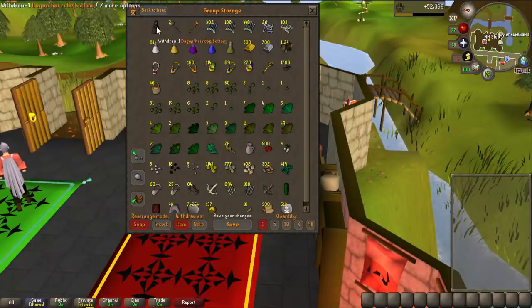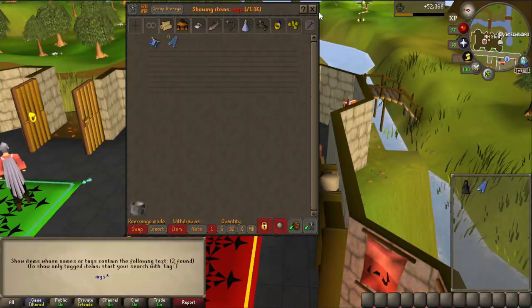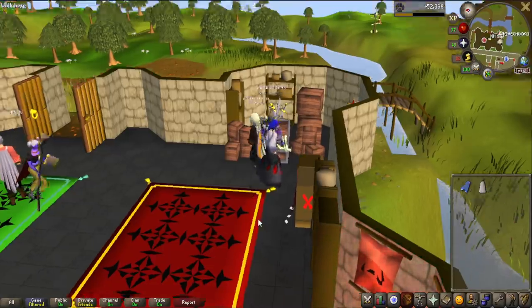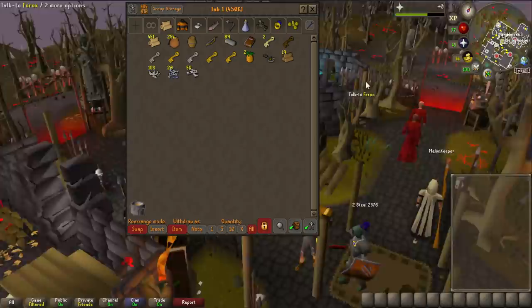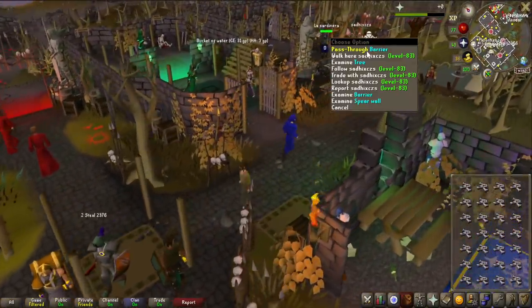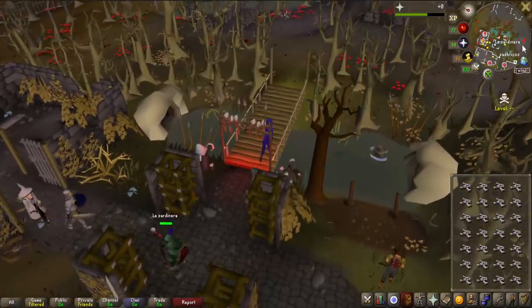Dovidas was actually opening some Larran's keys and look at what he got — a Dagon'hai robe bottom. Comparing it to Mystic: Mystic has 15/15, and this has 18/14, also with prayer bonus. So it has better offensive bonuses, which is all that really matters. Plus 3 on magic and plus 2 on prayer. Basically everyone in the team already has 70 prayer, so they are just giving me the bones now, and I'm going to use them gradually as I get them.